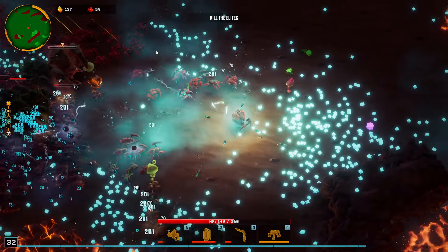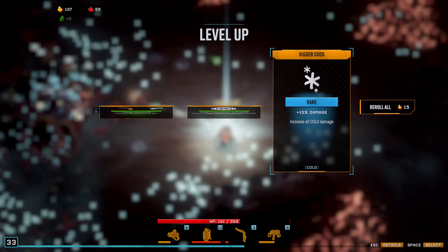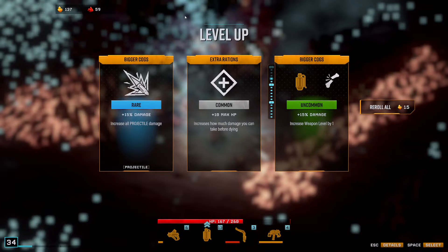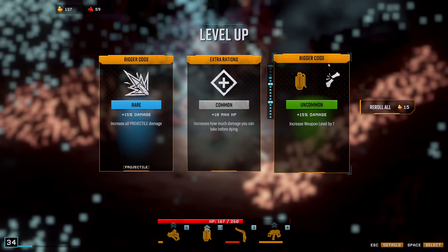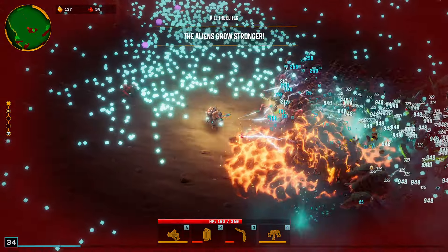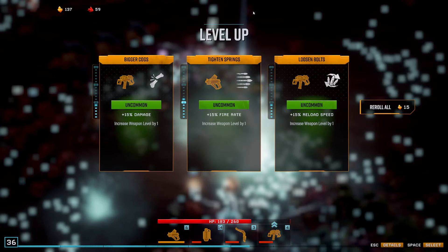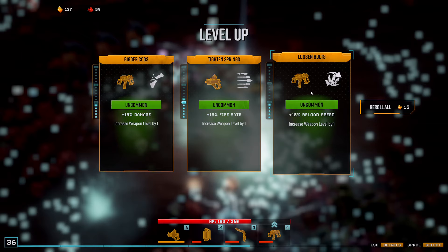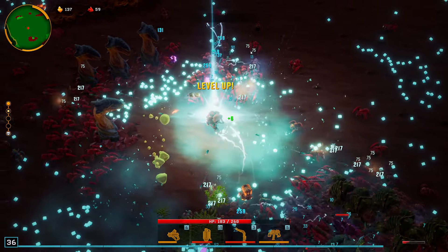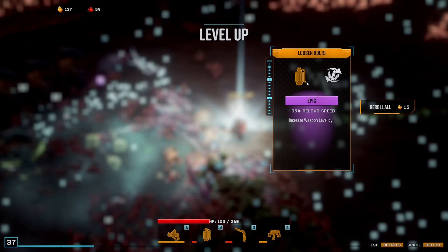Cryo is not bad. Cryo — I'll probably take that at a higher rarity. Projectile damage doesn't really help me. Reload — probably the most helpful if I'm looking for the overclock on that one. I will take the reload on the cryo grenade.